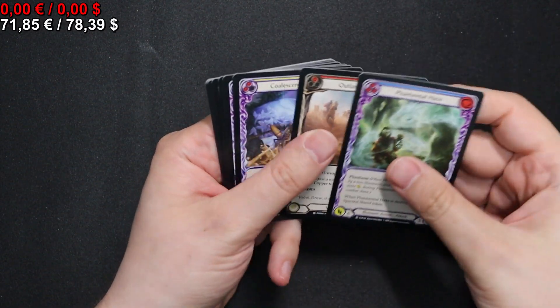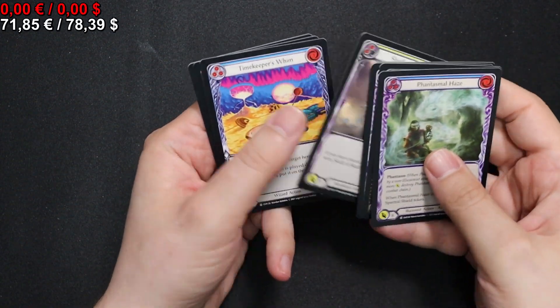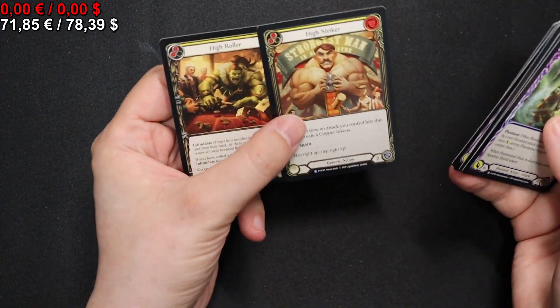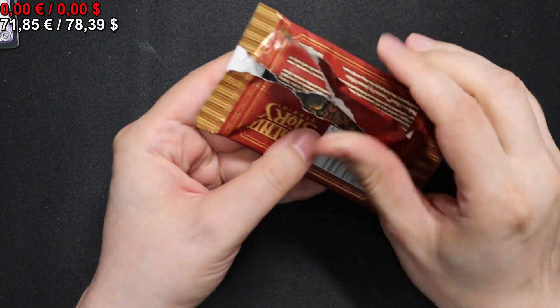Let's first check the distribution — I think it was at the end, right? Yes, wonderful! We have High Striker and High Roller for our first two rares of the display. Off to a high start.